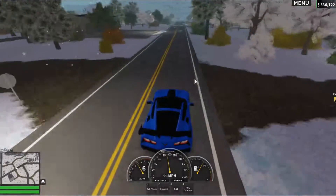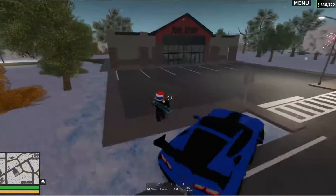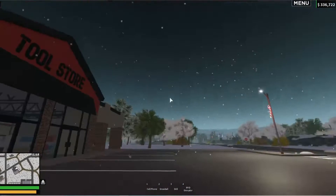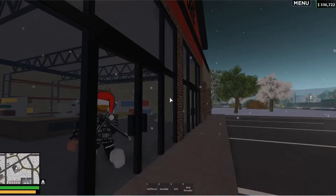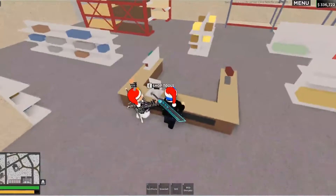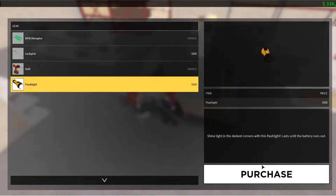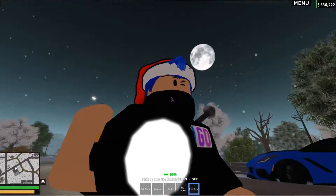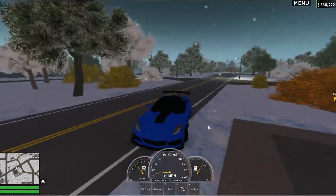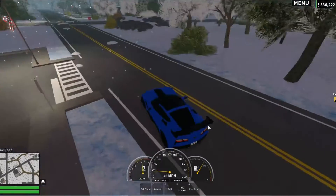We're coming up on the tool store, which also has a nice coating of snow on the roof. Let's go ahead and see if there's a flashlight over here. I'm not sure if there's going to be one. Oh, there is! There is. 500 bucks? Bro, there's a battery also. Is this the same for the police? They did new lighting in the past. Yeah, that's going to be good for roleplays because your battery can run out.